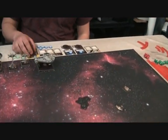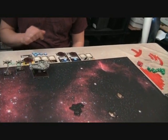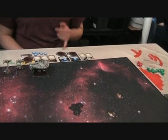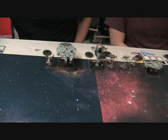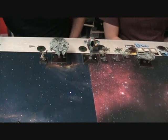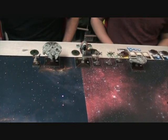Andrew has Lando on the Falcon with Mercenary Co-Pilot and Jan Ors. A Rookie Pilot X-Wing with nothing. Wedge with Swarm Tactics and an R2 Astromech. And Emon Azzameen with Engine Upgrade, 2 Proximity Mines, Outlaw Tech, Mangler Cannon, and Dengar.